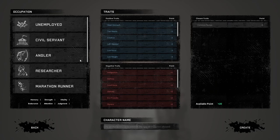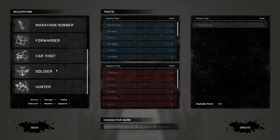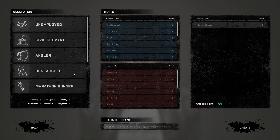From here you choose your occupation. I've never actually selected one before — I just started playing. Each gives you traits in certain areas and negative points elsewhere. Unemployed has no traits. Angler gives fishing increase, researcher gives XP gain and critical chance. Willpower gives movement speed and stamina regen. There are also Forwarder, Car Thief, Soldier, and Hunter options, each with specific bonuses. I'm going to go Unemployed — I like to do it my own way and adjust it in-game.